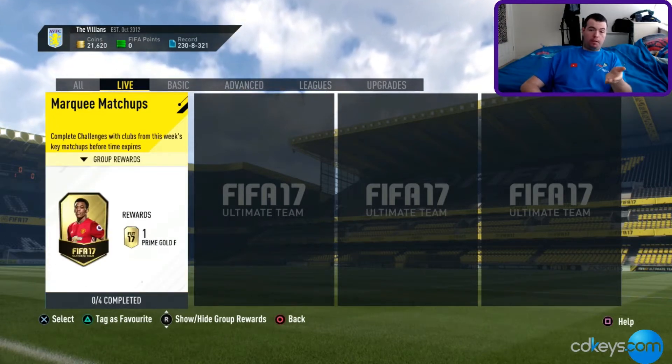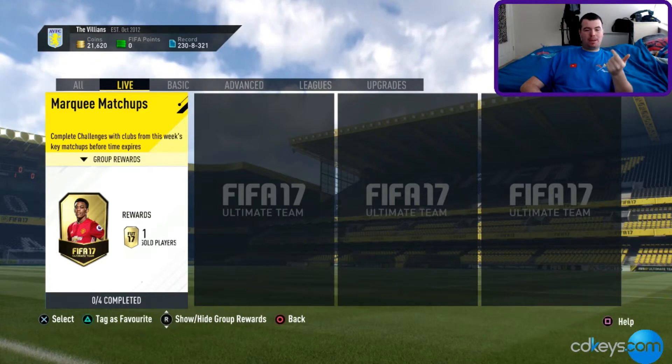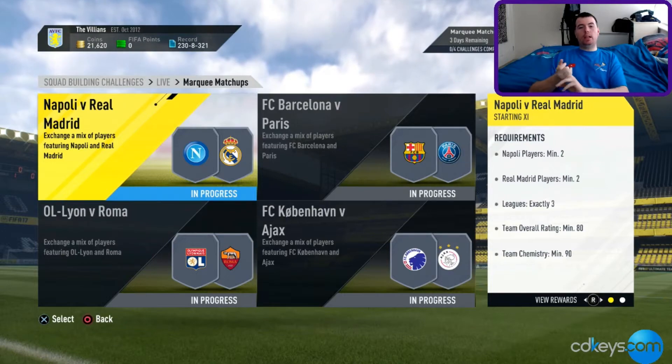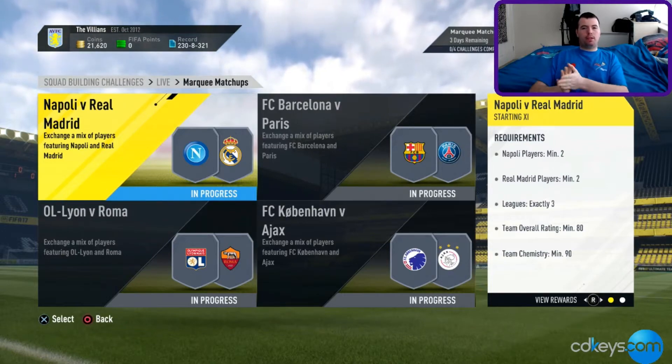The main reward is a 45k Prime Guard Players Pack, so that's not bad. We've got Napoli vs Real Madrid, Barcelona vs PSG, Lyon vs Roma, and Copenhagen vs Ajax.